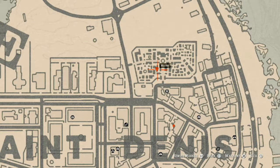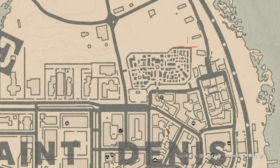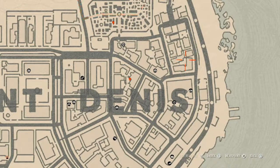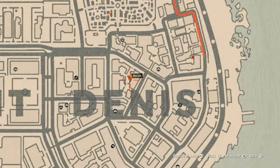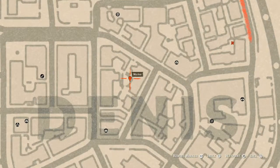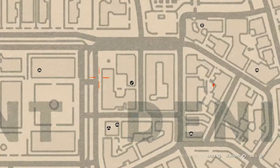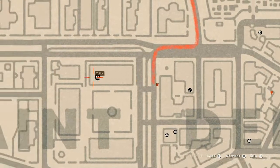Let's go over to our next spot — there are a couple things here. There's a tarot card over here by the fire, which is a Two of Swords. There's a tarot card about right here, which is a Knight of Cups. Our next marker is also a tarot card — a Four of Cups — right here on the stack of boxes at this location.